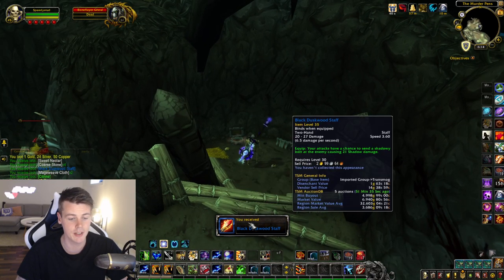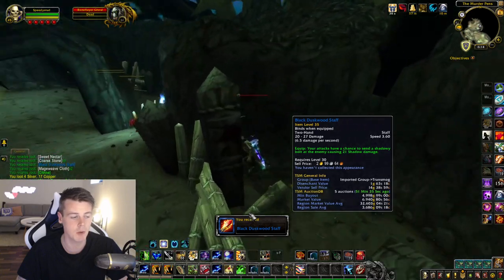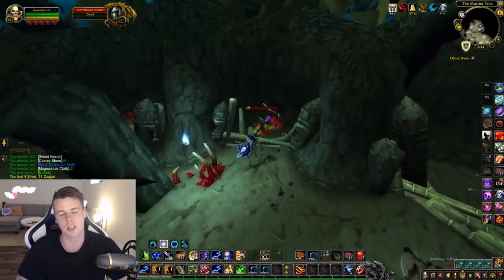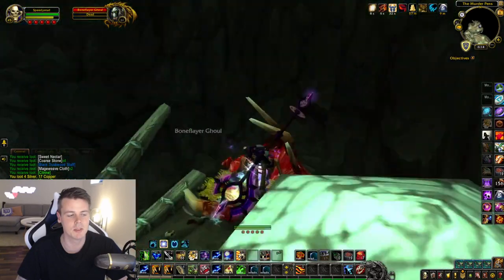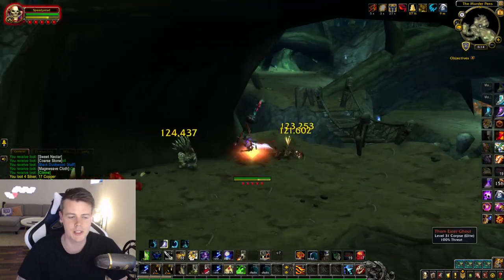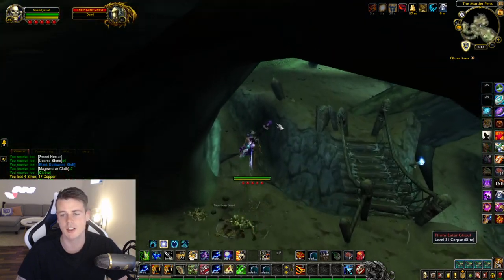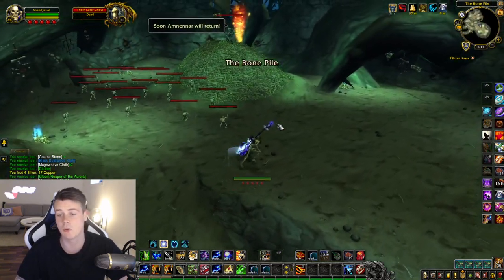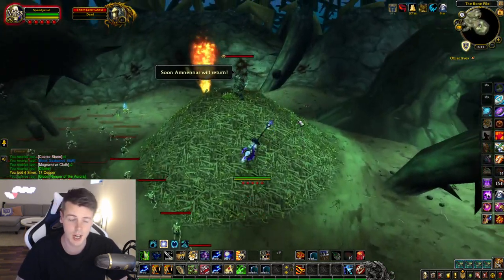Black Duskwood Staff — that is a 22k market value item, worth putting up on the Auction House. In terms of epic items, there isn't really that many worth looking out for, but there are some green sets you should look out for — sets like Bloodwoven, Bloodforged, Saltstone, and Tyrant.